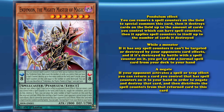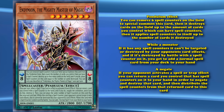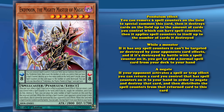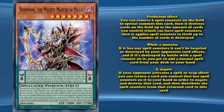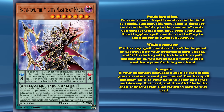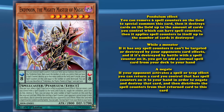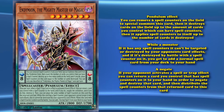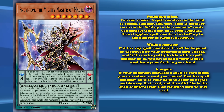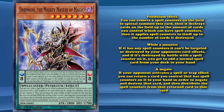It also has a negate where if your opponent activates a spell or trap effect, you can return a card you control that has spell counters on it to your hand in order to negate and destroy that card, then distribute the spell counters from that returned card to this card. So there are lots of wordy things describing moving spell counters around and using spell counters, and where the spell counters on those cards go after they get returned to the hand.